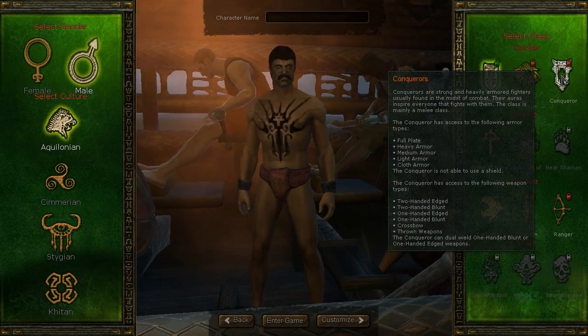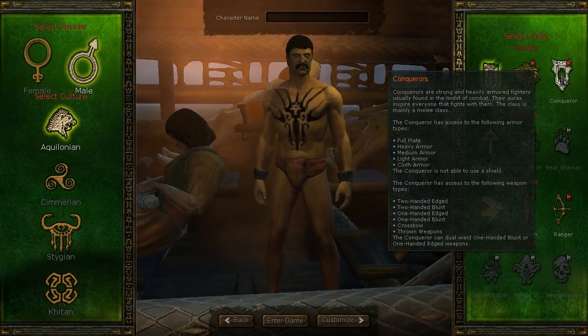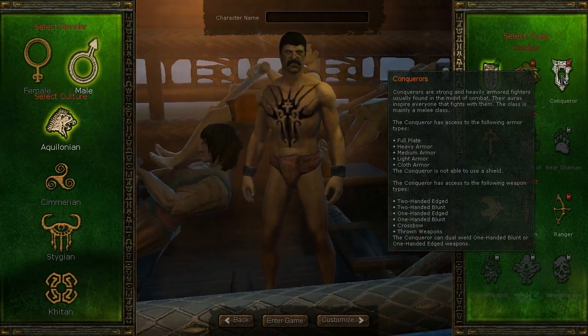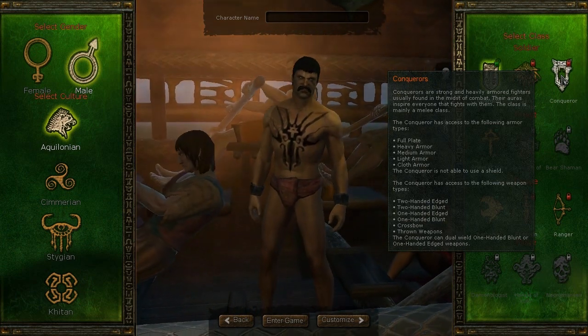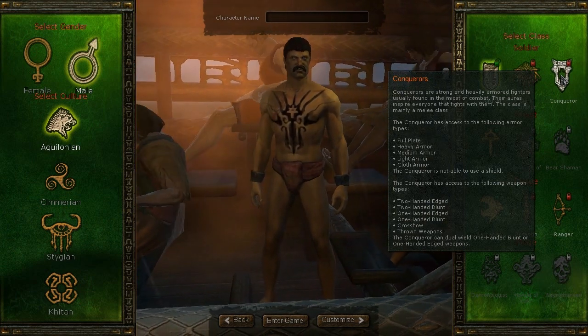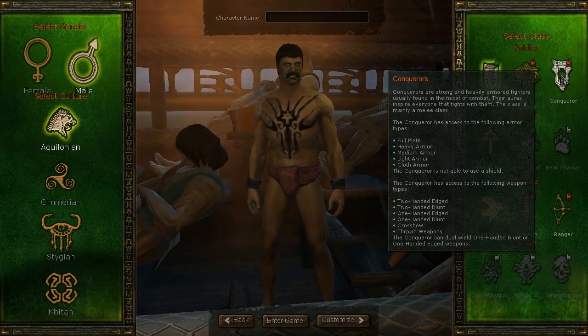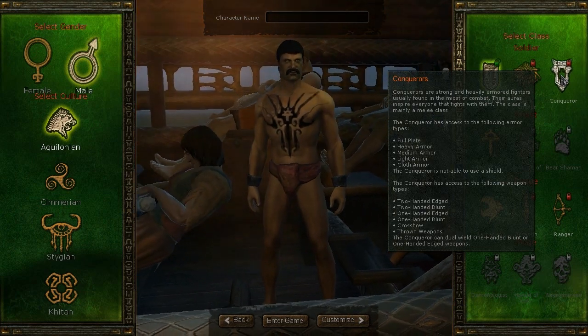Also the class that I really want to play — you can purchase and unlock in the item shop — are the Conquerors. Conquerors are strong and heavily armored fighters usually found in the midst of combat. Their auras inspire everyone that fights with them. The class is mainly melee, wearing full plate heavy armor and using two-handed or one-handed weapons — a heavy warrior DPS class.